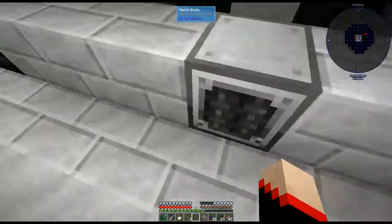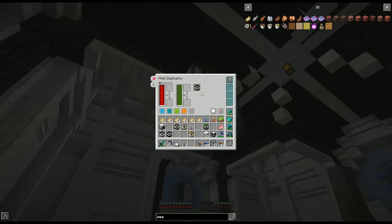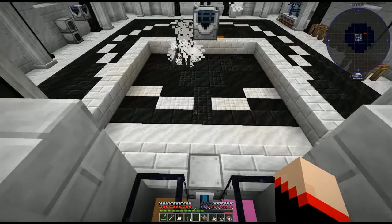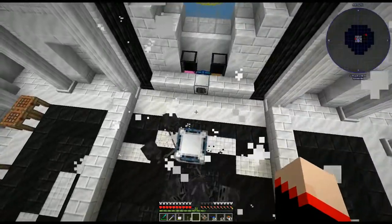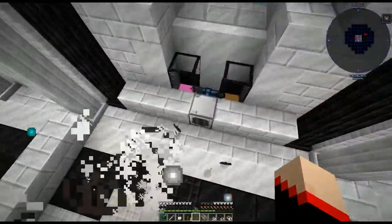For the mob crusher, you've got to put it down facing backwards — whenever you see that, you know it's working. I captured enderman, twilight deer, Brighton sheep and others. But say you wanted wither skeletons, because who doesn't want wither skeleton skulls? You put the wither skeleton imprisonment tool in and make sure it's set, but I didn't put a range add-on in it which is why they weren't dying until they get close.